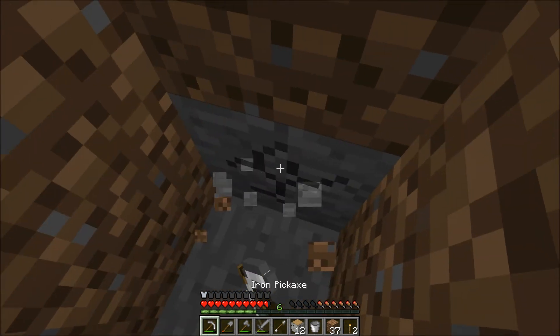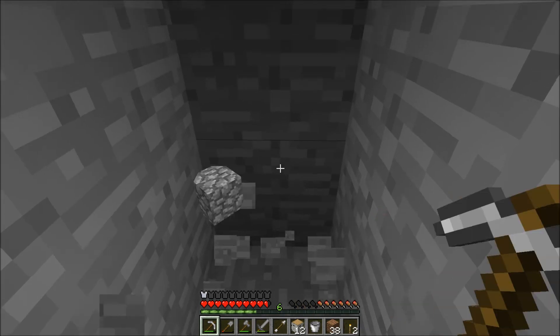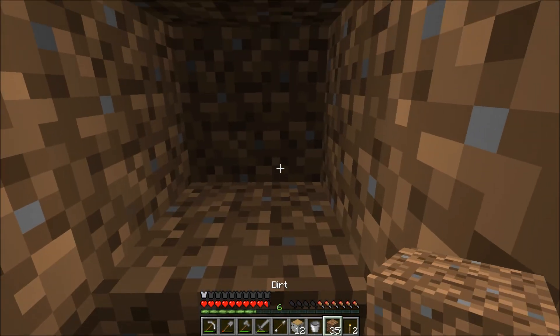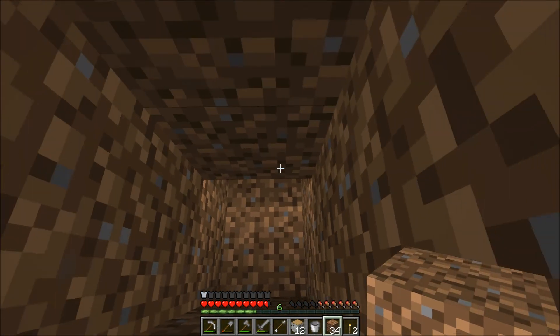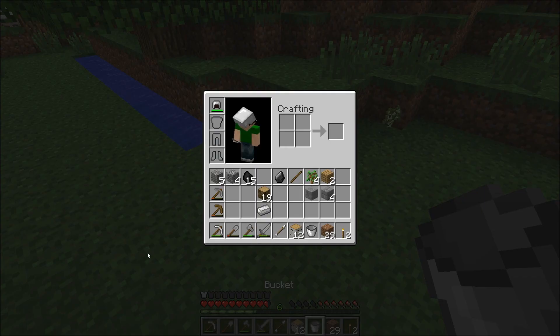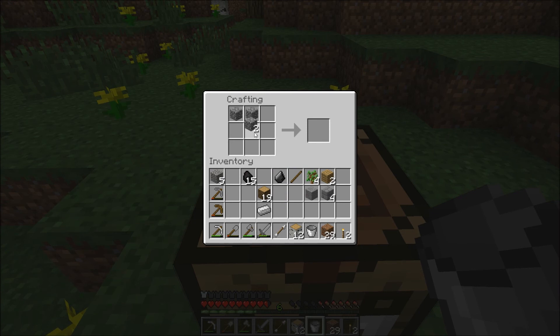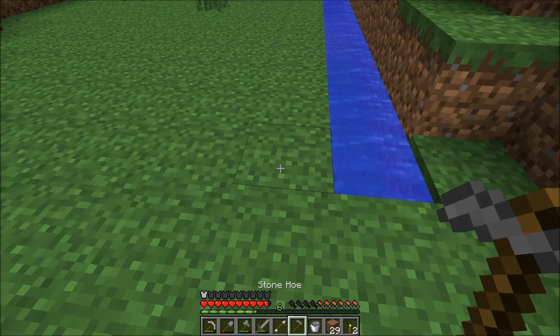I'm going to go back down and get my stone. I want to be really careful cause that lava is just kind of making me a little bit paranoid. Last thing I'd want to do is kill myself with a bunch of lava. Need some sticks before I can make any tools. Pigs kind of get annoying, might have to kill them.